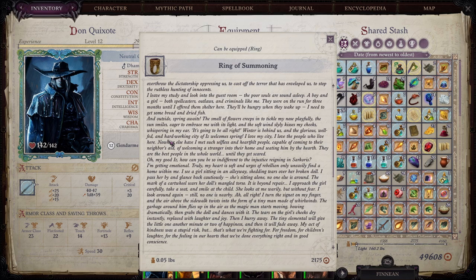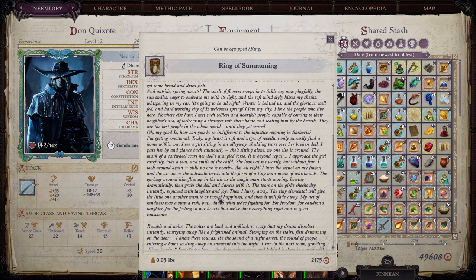Before I read the rest, I'm going to speculate that girl's going to get caught with the elemental, and she's going to be burned or killed — whatever the Sarkorians do to arcane practitioners.